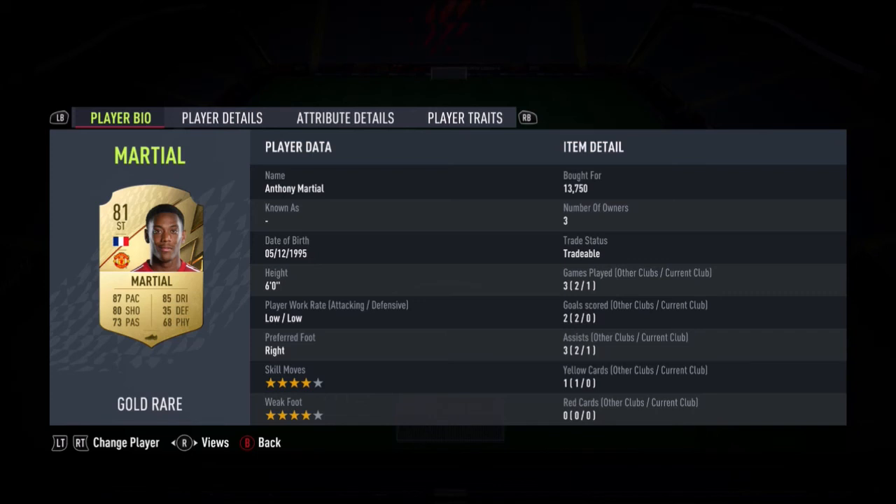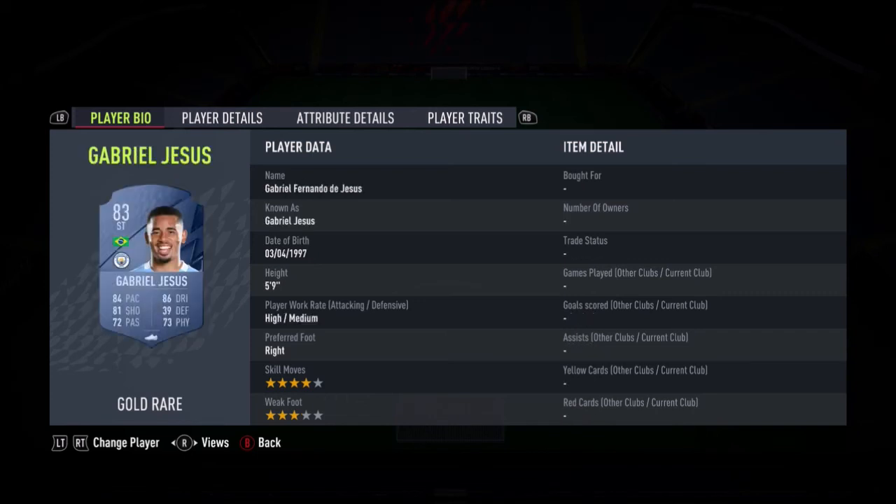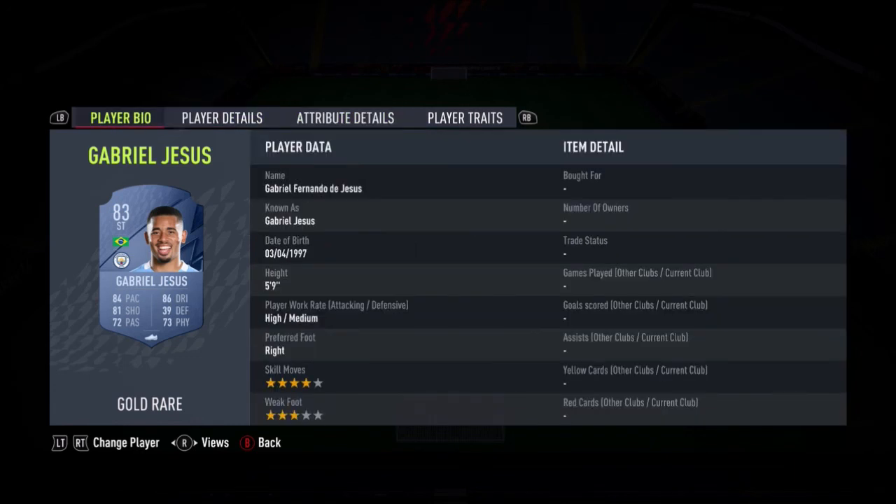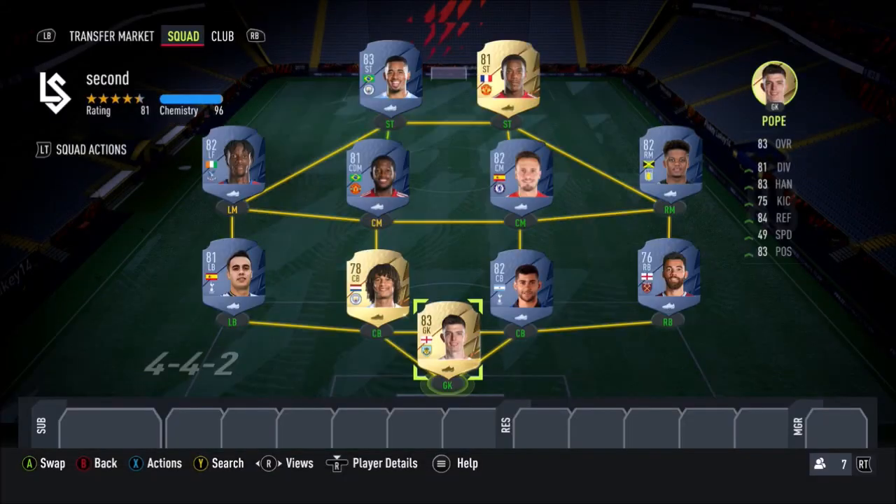Martial again — best cheap forward in the Prem by far in my opinion. Then we have Jesus, who unfortunately does have a 3-star weak foot, but his stats are really well-rounded. 84 finishing and 82 shot power is very good for a cheap card, along with 91 agility, 87 balance, 86 ball control and dribbling — really good for the start of the game. High acceleration and decent sprint speed as well. I haven't really seen people talk about him but I reckon he'll be very good in game. The 3-star weak foot does let him down, but on a cheap starter team not many people look at weak foot that much.